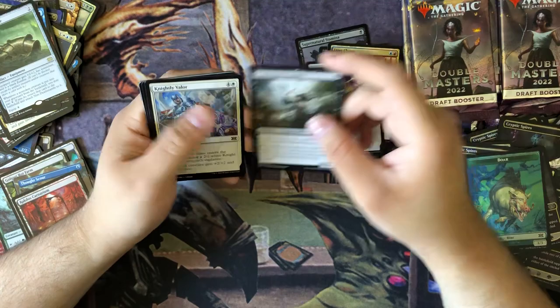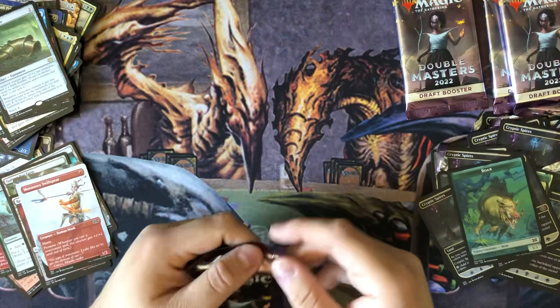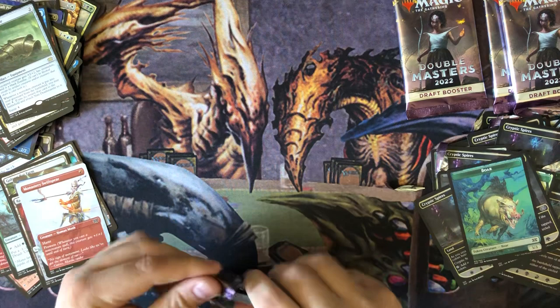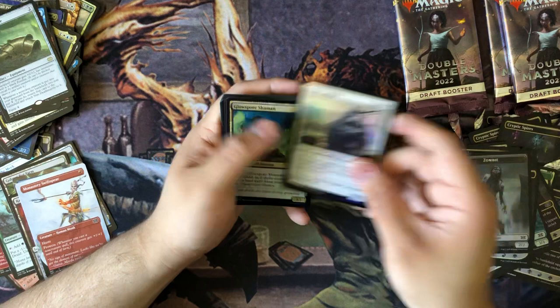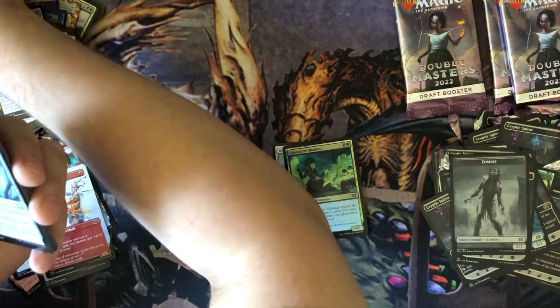Imperial Rites. Shadow Born Apostle. Thought Scour. Monastery Swift Spear. Crim Flare, Crim Flare. Wow - Divine Visitation, that's a really good one.